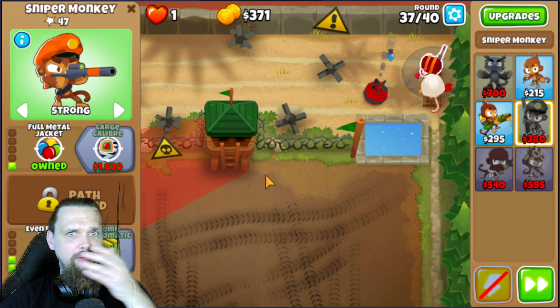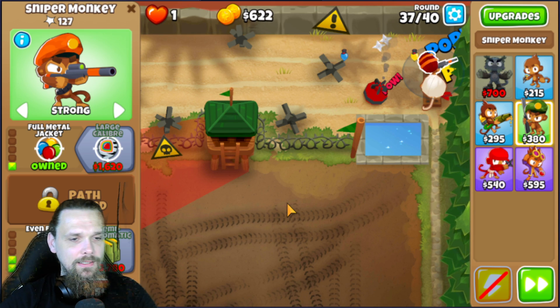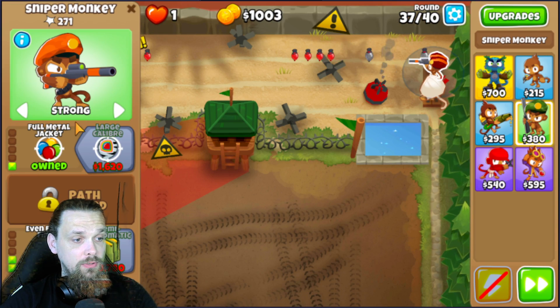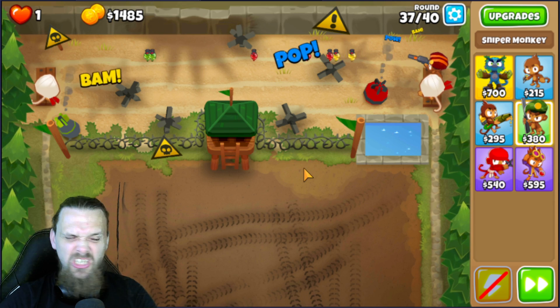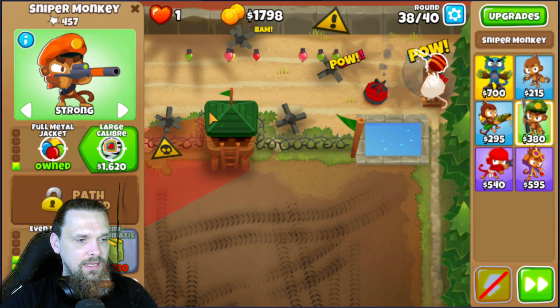A sniper is very important for support. You need to put him on 'Strong' because from round 37 there are some lead balloons, and the ninjas can't see lead. Then put him on Large Calibre.